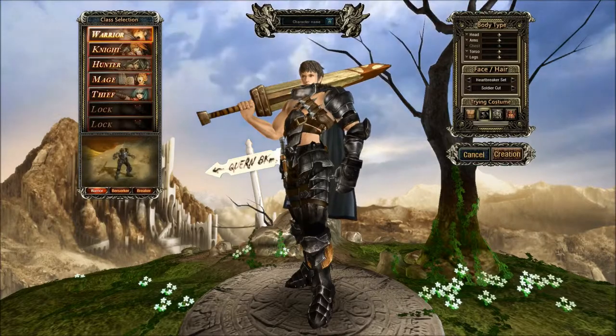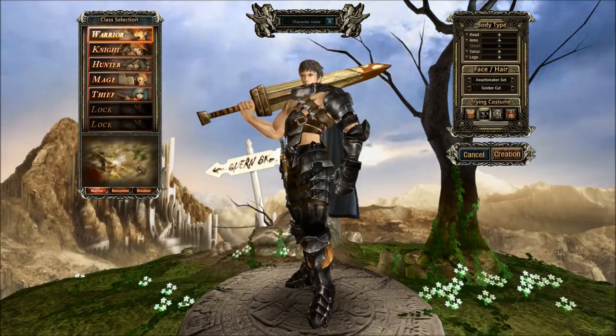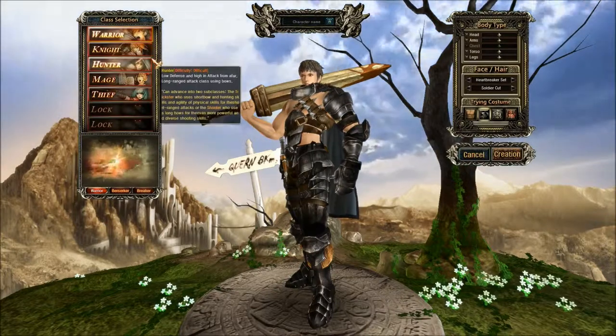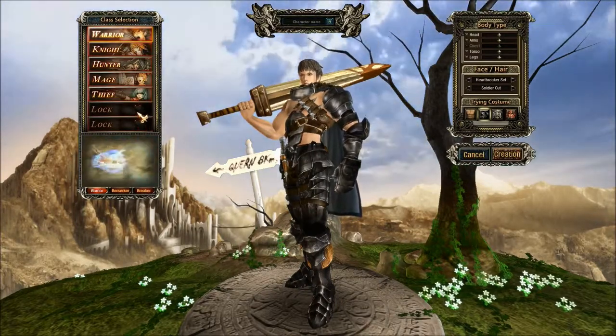So here we are at the character select screen — our creation screen. There are five default classes you can play as: Warrior, Knight, Hunter, Mage, or Thief, and then there's two classes that I guess you have to unlock somehow.